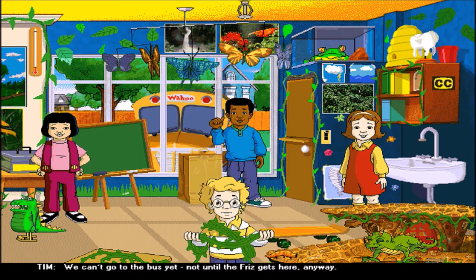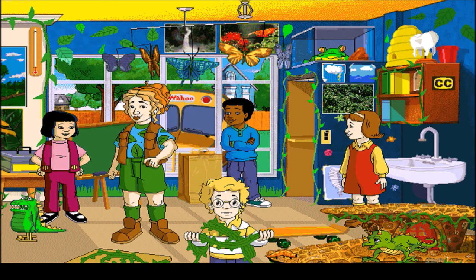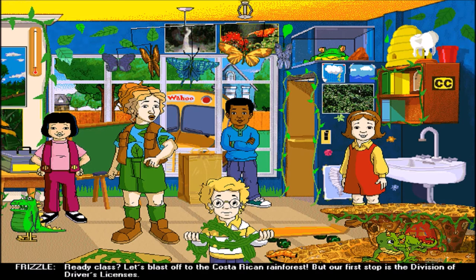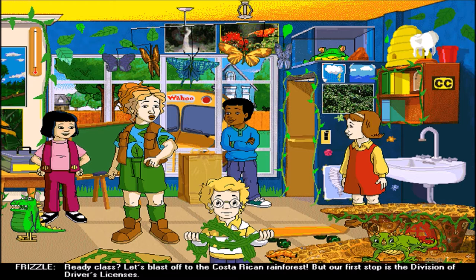We can't go to the bus yet — not until the Frizz gets here anyway. Here she is! Top of the rainforest to your class. Click around the classroom to detect my class's dilemma. Click on Wanda's toolbox when you're ready to help. Click the bus when you're ready to go. Well, I'm ready to go. Ready, class? Let's blast off to the Costa Rican Rainforest.